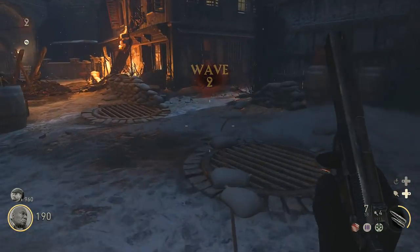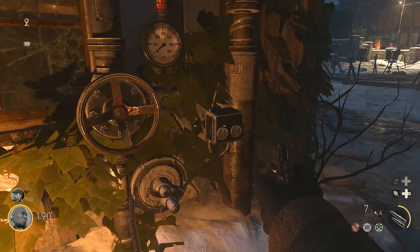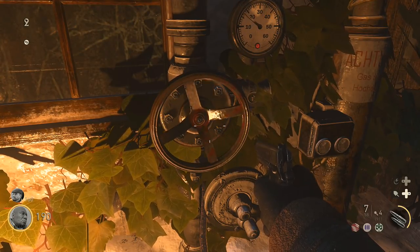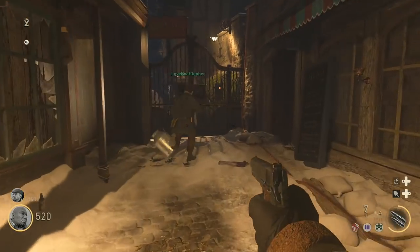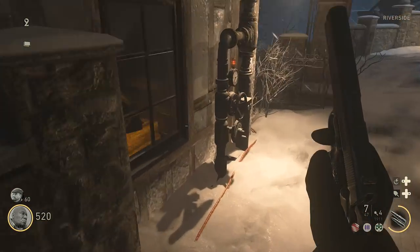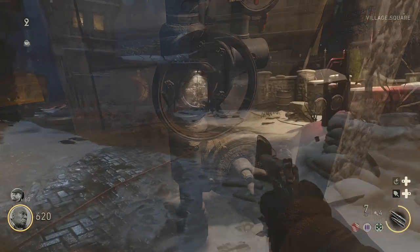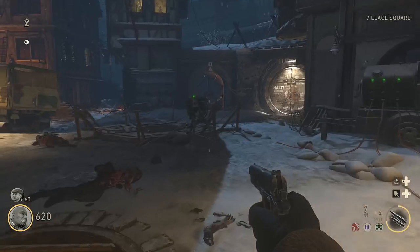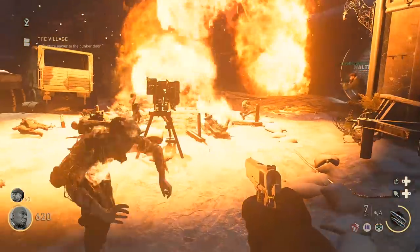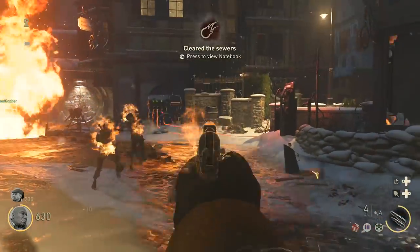Go to the village square from the beginning and you can locate the small generator which has three cables coming out from it that are connected to three separate valves. You'll need to turn them all the way — getting hit by a zombie will stop your progress so be safe. Two valves are in the village square but one requires opening a door to access. Then return to the village square and activate the pilot light in the middle, which will clear the sewers with a giant fireball. Kill the zombies that come out.